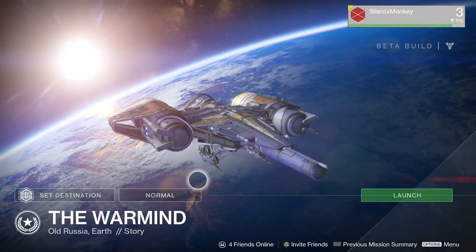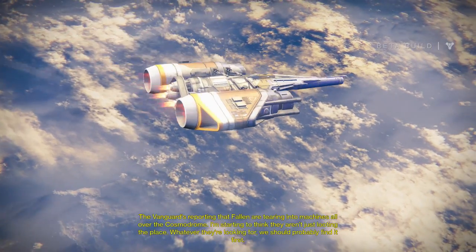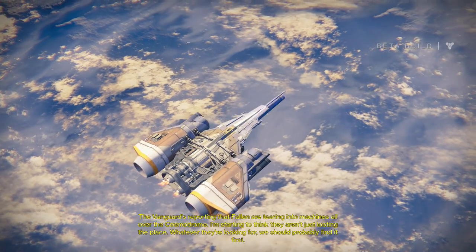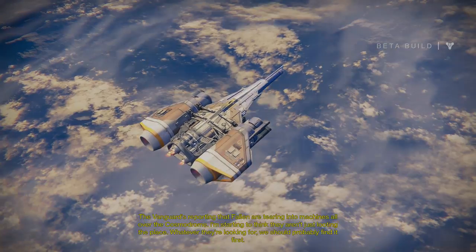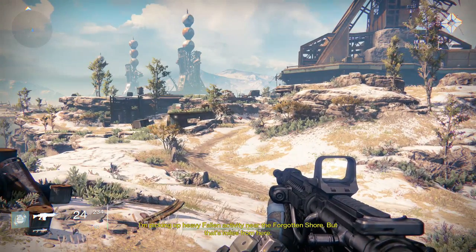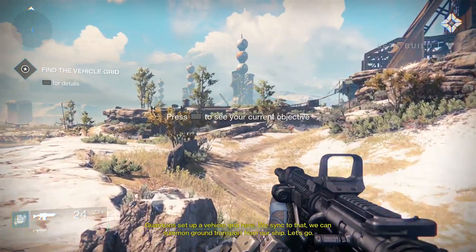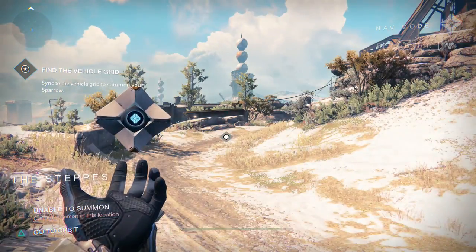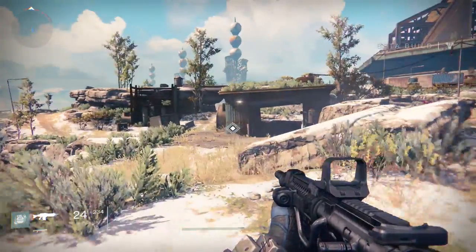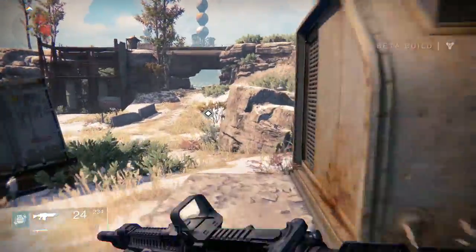Alright, let's do mission 4 — let's jump straight in. The Vanguard's reporting that Fallen are tearing into machines all over the Cosmodrome. I'm starting to think they aren't just looting the place — whatever they're looking for, we should probably find it first. I'm picking up heavy Fallen activity near the Forgotten Shore, but that's miles from here. Guardians set up a vehicle grid here — if we sync to that, we can summon ground transport from our ship. For a multiplayer game, playing it single player is actually pretty fun — you don't feel the need to play with other people. It's just a good shooter on its own.